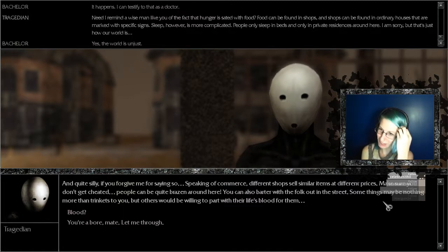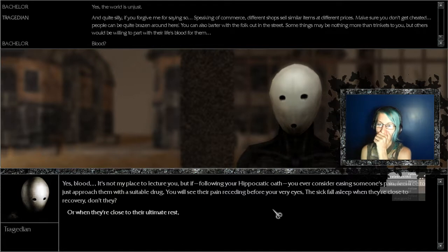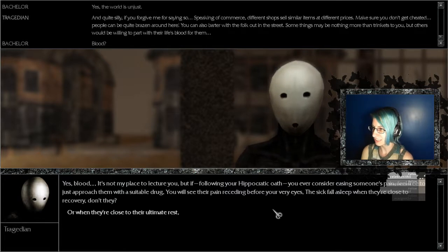'Speaking of commerce — different shops sell similar items at different prices.' Oh my god, no, I hate that. 'Make sure you don't get cheated — people can be quite brazen around here. You can also barter with folks out on the street.' I get enough of this in real life, I don't need it in a game. 'Some things may be nothing more than junk to you, but others may be willing to part with their life's blood for them. Can't find a bed? You can always use a nice pile of leaves.' I mean yeah, I've done it as a kid. Now I usually settle for a hallway in front of my classroom, because I'm a sleepless college student — or at least I was. Blood — it's not my place to lecture you, but if following your Hippocratic oath you ever consider easing someone's pain, feel free to just approach them with a suitable drug.